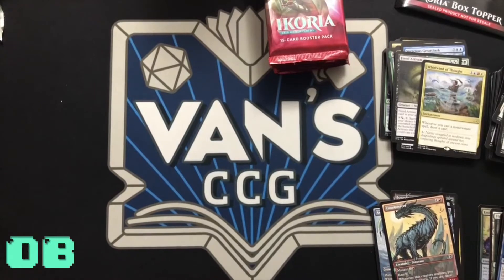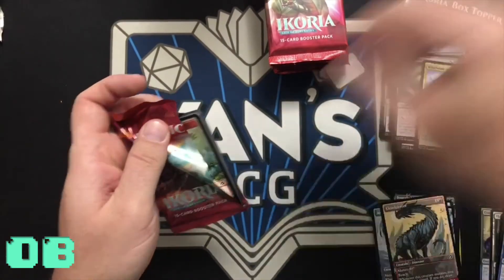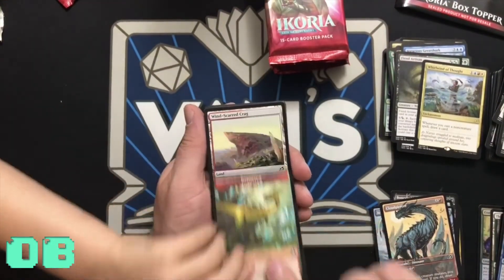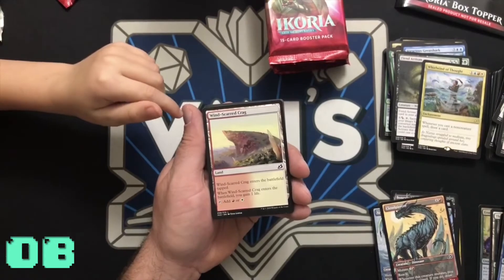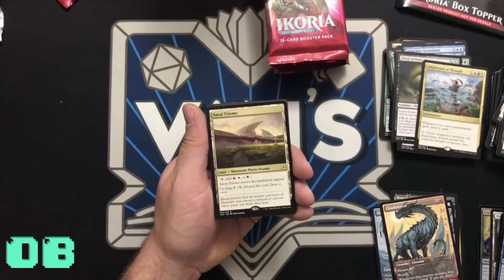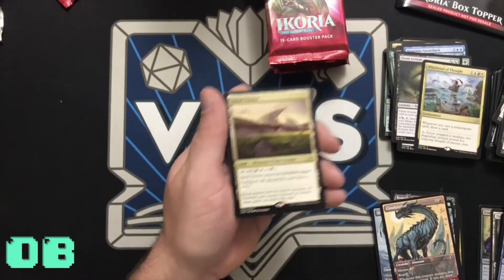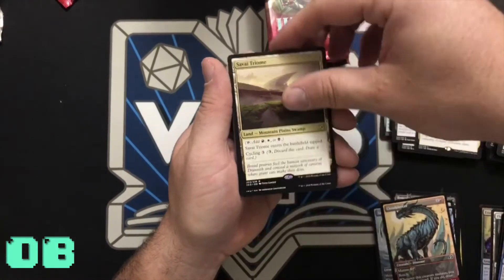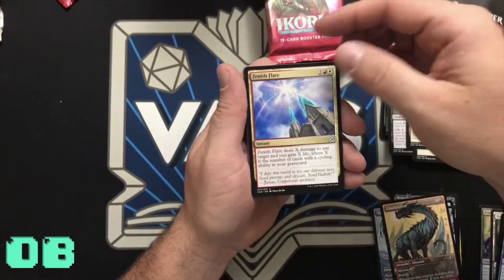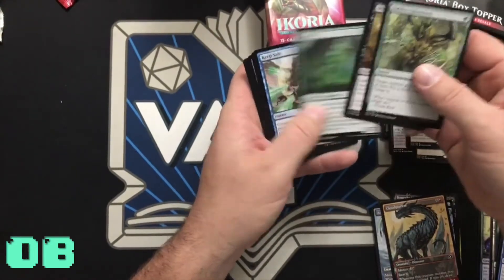That's a Dinosaur token with haste — what is that? Come on, it's a land. Savai Triome — three-color land comes in tapped, awesome sauce! Wingspan Mentor, Zenith Flare — that's a good card. Clash of Titans, and here are our commons.